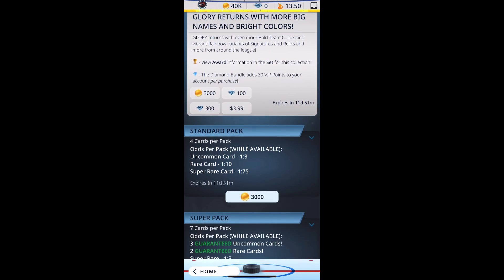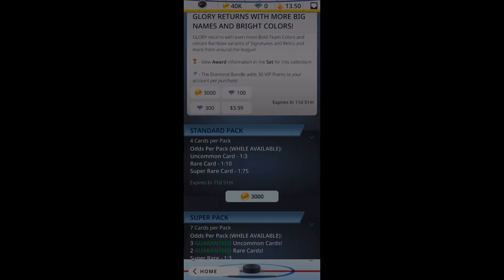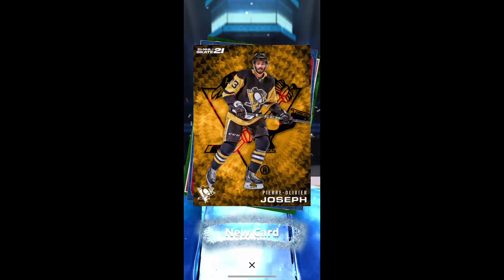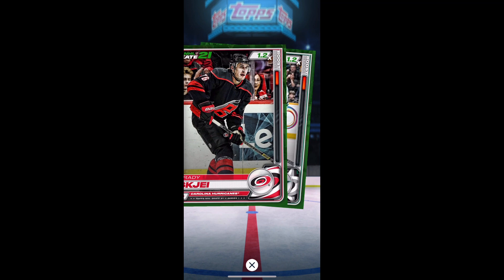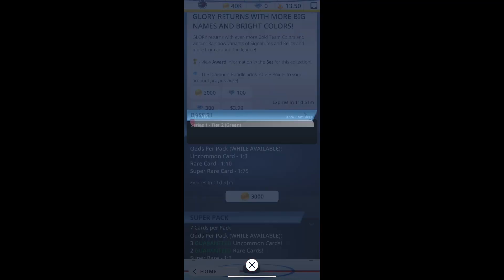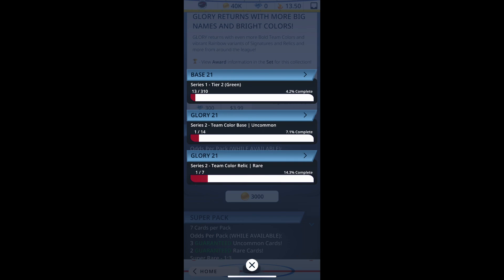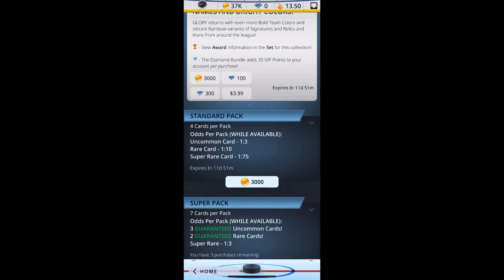Glory - what is Glory mode? I don't know, but we're buying this - let's find out. We got ourselves Oliver Joseph. Nice. A jersey card of Dmitri Orlov. Brady Skate. And Esalen. Now that's a pretty nice pack - pretty sweet. We got some rare cards there, so I'll take it.